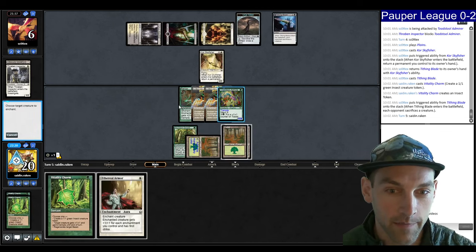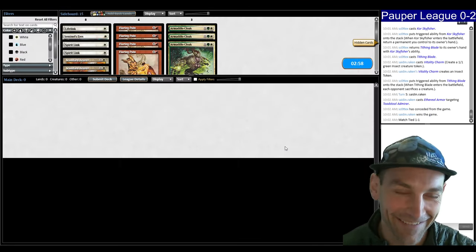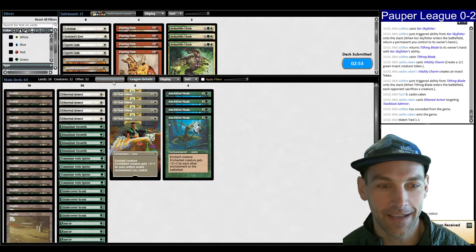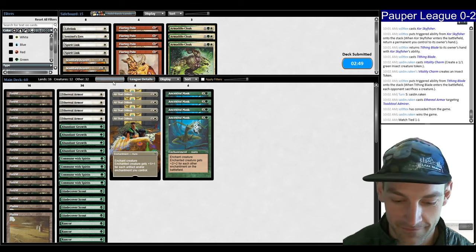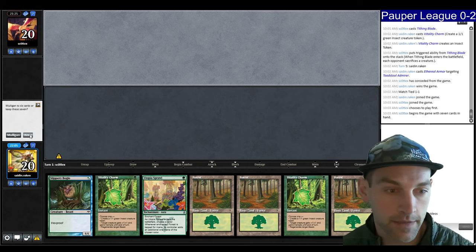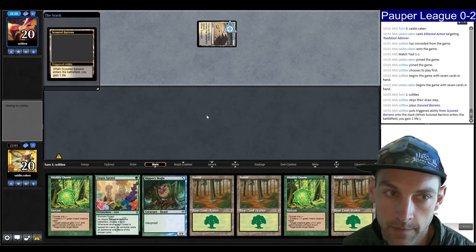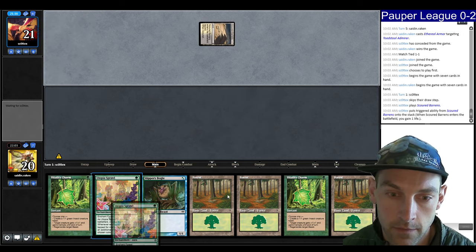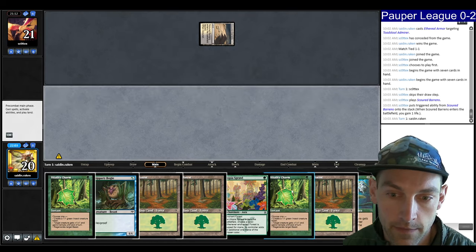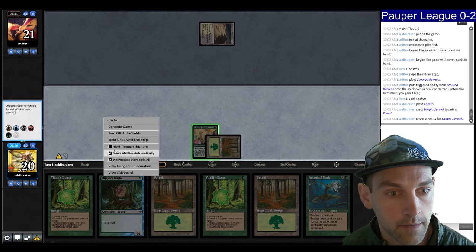We won the first game — but let's do it again. Payoffs and 1/1s. We don't have a payoff but we can regenerate our Slippery Bogle, so let's keep this. Play Scoured Barrens. We have land, Bogle, and the white mana. All we have to do is draw a payoff — and there's a payoff. Sprawl on white and pass the turn. Next turn we're going to play the Bogle and hold up Vitality Charm.